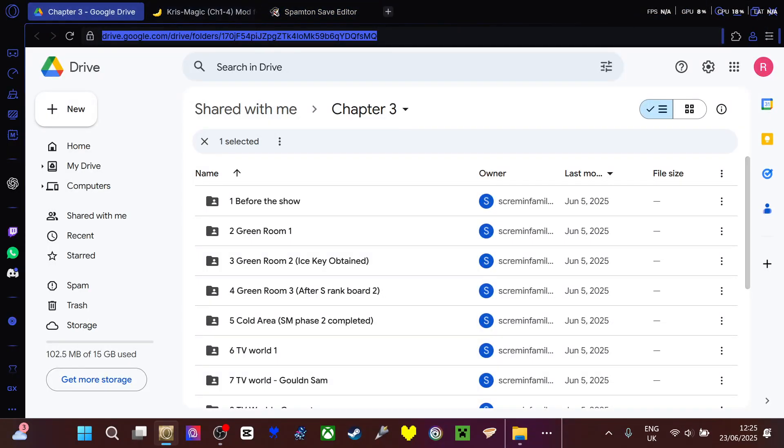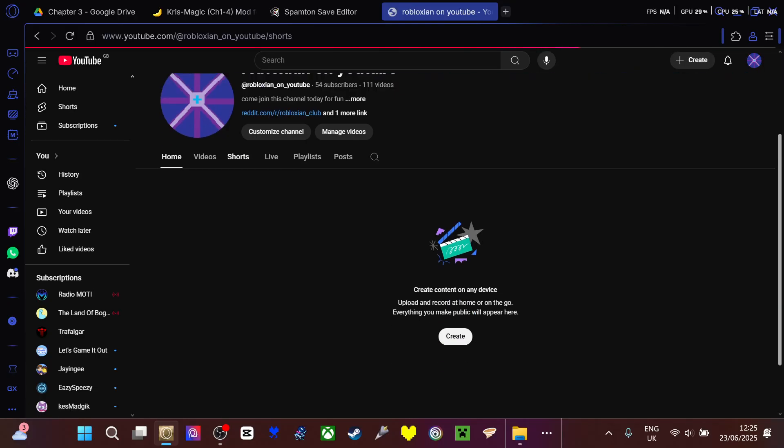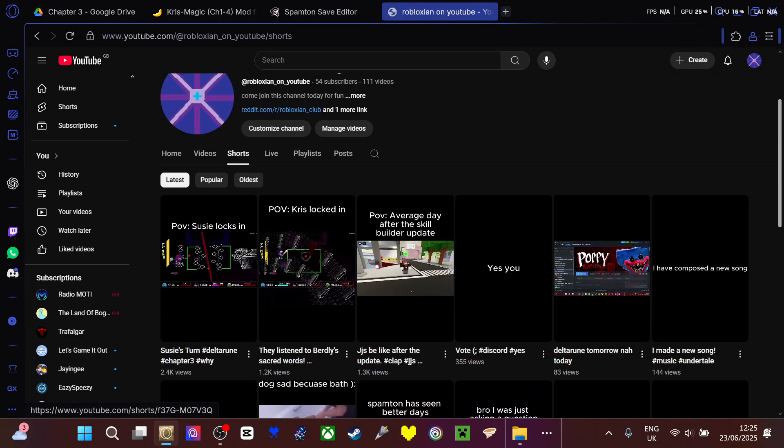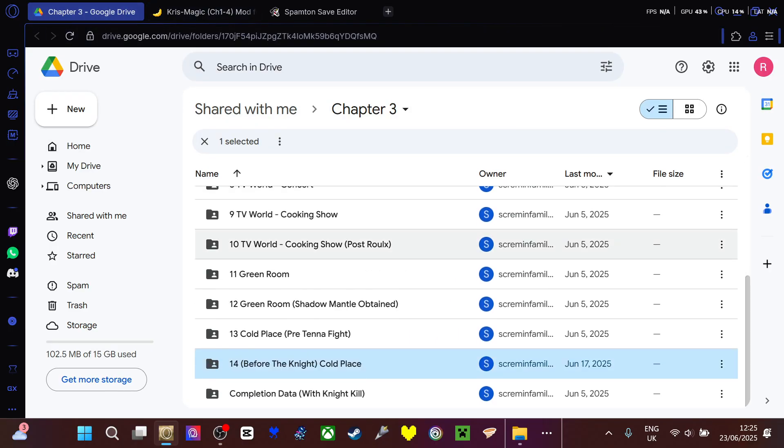I'm going to show you how I got the third thing I need. These two videos will take two things. You first want to get a fresh save file with whatever you want. From what I know so far, it really does not work with chapter 1 and 2 if you're going from using mods with it.